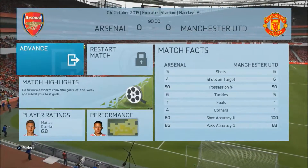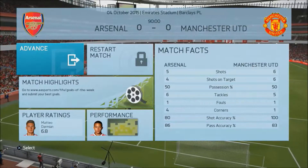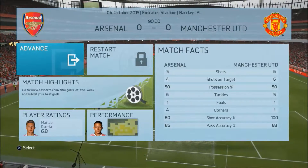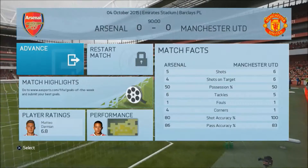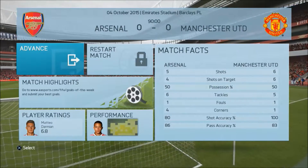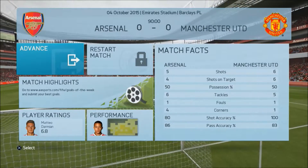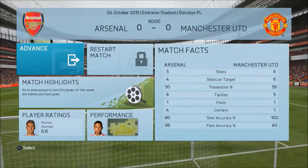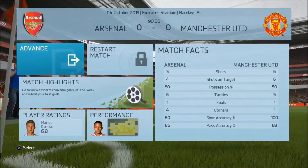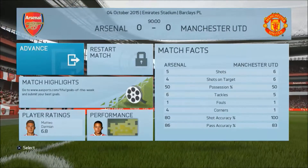So as you can see — six shots, six on target for us. They had five, four on target. I would say they only had about one or two really good chances — the one from Walcott early in the game, then a Sanchez header which De Gea saved as well. Apart from that, the other ones were pretty tame, but we had some really good attempts. Everything in the stats is so close. And look at who's the man of the match — Darmian. Speaks for itself.